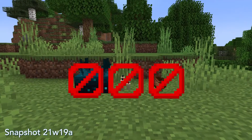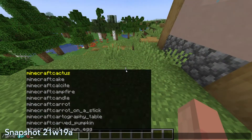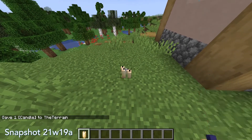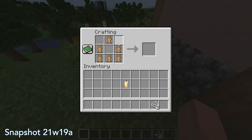Candles, bundles, and skulk sensors are no longer available in survival mode or the creative inventory in this new snapshot. However, you can still access these items with the /give commands if you want to obtain them, or if you want to get them in survival mode, Mojang has provided a datapack on their changelog for this update — link is in the description.